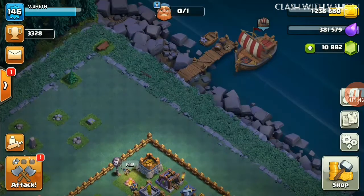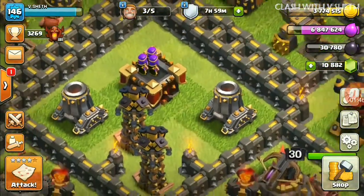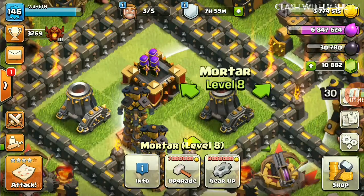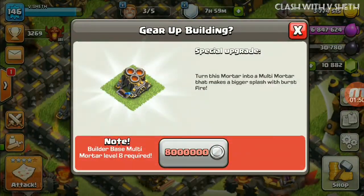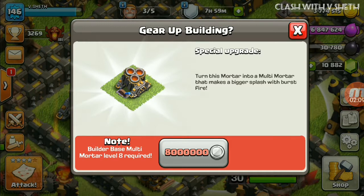Now let's look at the multi mortar update for the main base. You can see the gear-up option is there — you can gear up this building to turn the mortar into a multi mortar, which makes a bigger blast with burst fire. Basically, the multi mortar deploys four mortar or cannon balls at a time at enemy groups.